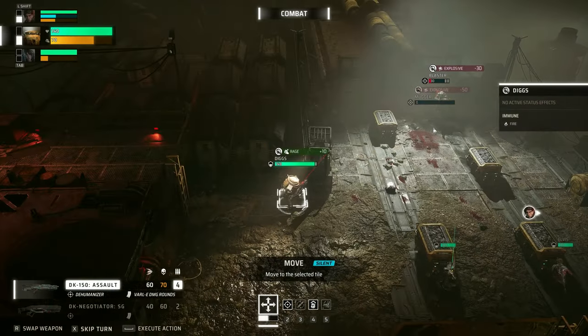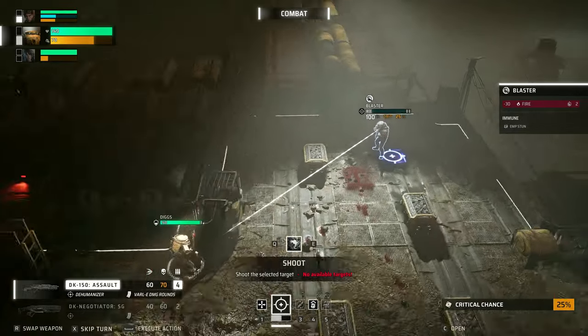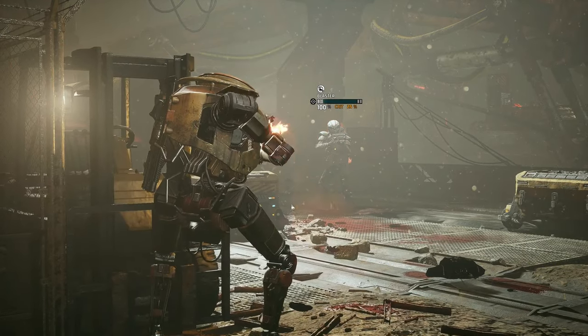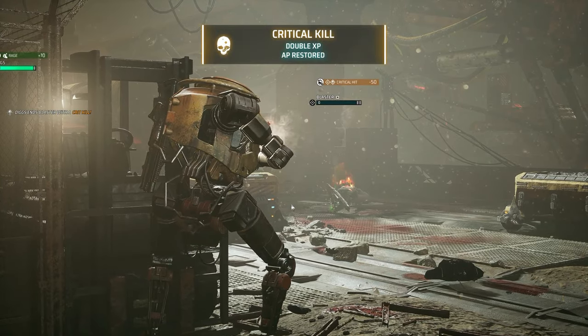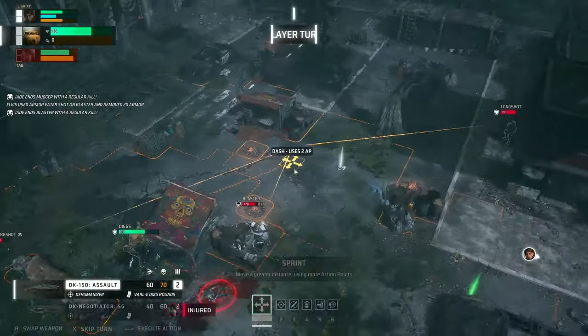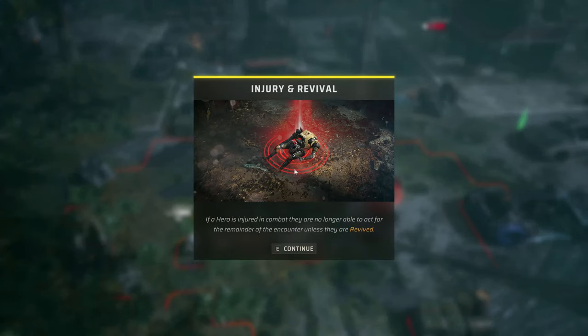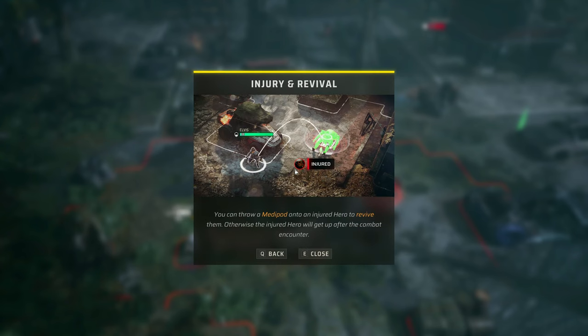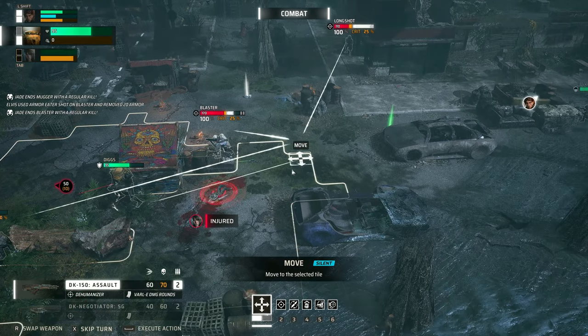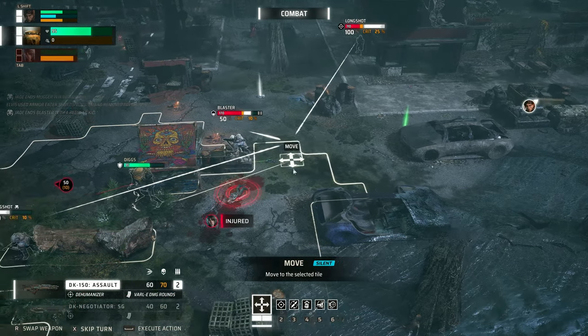Another minor thing worth mentioning is that your medipots can be thrown, so you don't have to heal with the character that needs healing. You can use the action of another character, and these medipots also revive your downed teammates — who can instantly execute an action. So you can use one action from one character to revive another character and gain two additional actions from that revived character in the same round.